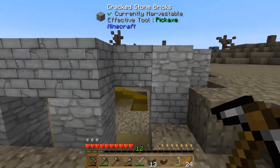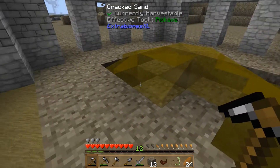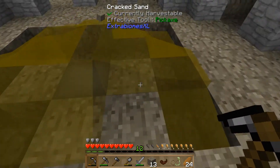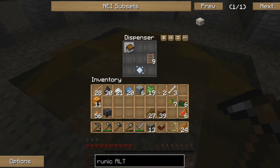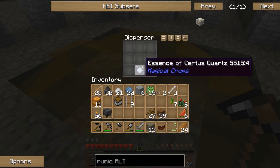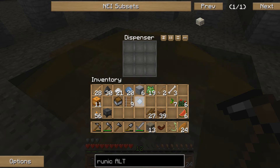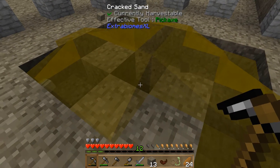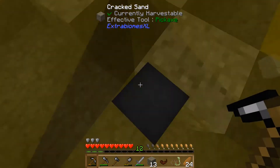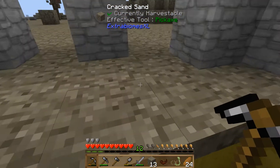Another interesting find: a witch's circle. I've dug down and got rid of the spawners, but right in the middle there's a dispenser with some items inside. We've got a cart, some track, and — this is what I'm really interested in — some essence of Surtis quartz for magical crops. That should speed things up. I'll grab the dispenser as well.